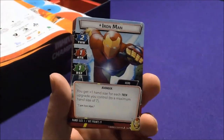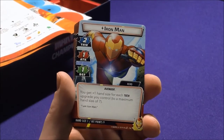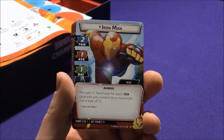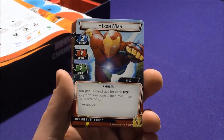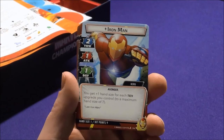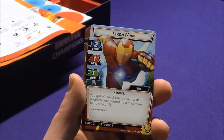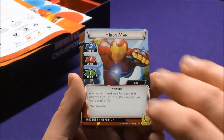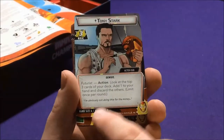Then we have Iron Man himself — two support, one attack, one defense. He's not really high on attack. But you get plus one hand size for each tech upgrade you control, up to a maximum hand size of seven. He starts with a hand size of one, though. That's very interesting. So you've got to get some tech cards out, otherwise Iron Man is pretty bad. He has nine hit points, and you can see why he's not one of your starting characters. There's a hand size of six here.